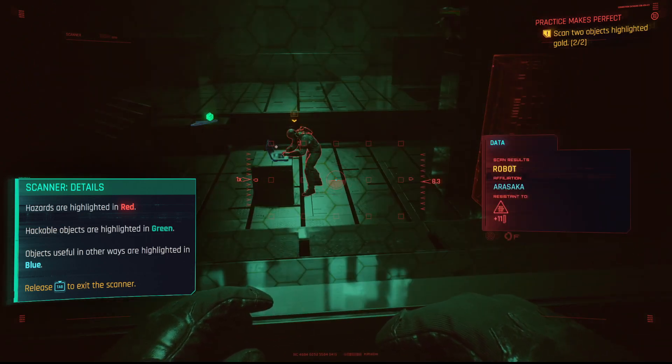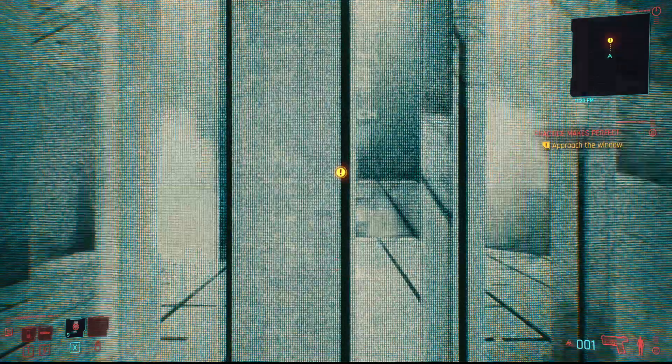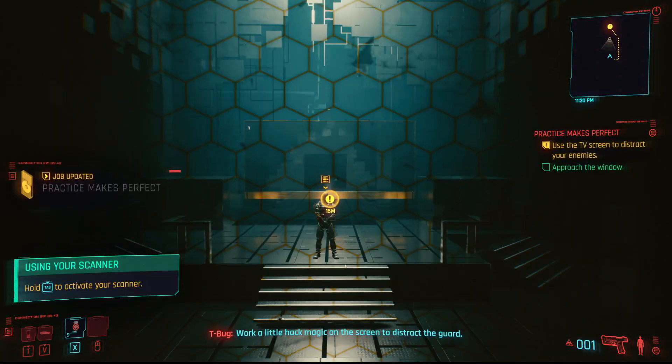It says hazardous items are red, a hackable is green, and mission objects are blue. It's pretty easy — scanning is easy, even though I still have trouble with it. Magic on the screen.